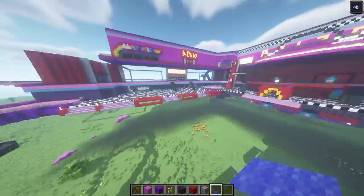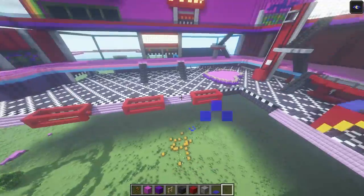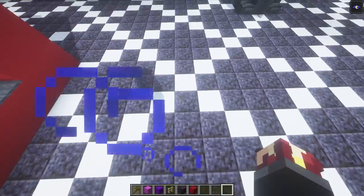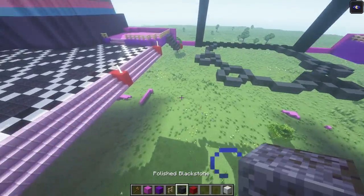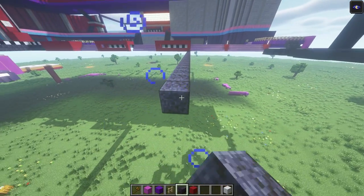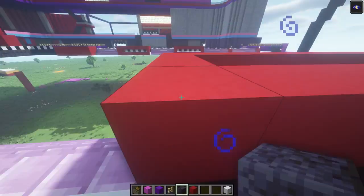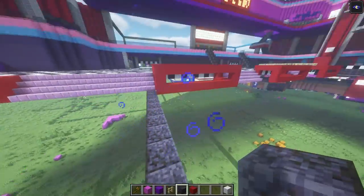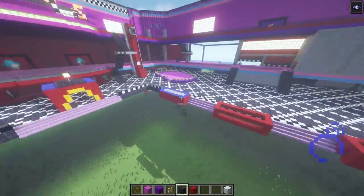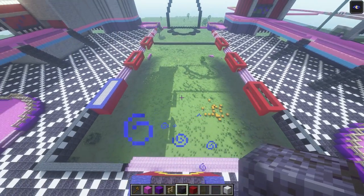Now, go ahead and do that with all of the other five planters. You're going to fill in all the remaining planters just like this, and you're going to take this exact same floor design — the polished blackstone and white concrete — and do this exact same design, stopping right here. Continue adding that same exact floor design all the way until you get to there. I'm gonna build all this and I will be right back.